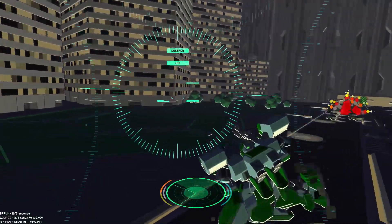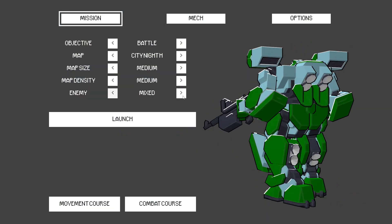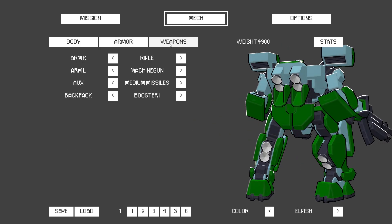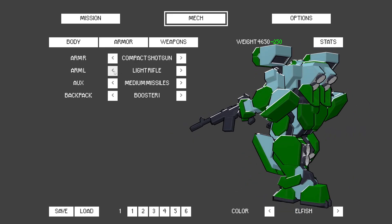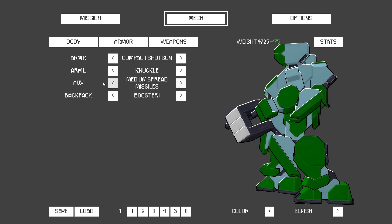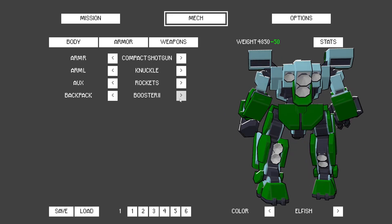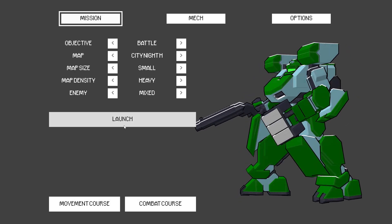Maybe I should give the game a fair shake — we'll do mixed with a heavy map density on a small map with City Knight. Weapon-wise, I want the shotgun — compact shotgun, we'll take that. And you can get a shield and knuckles too? Oh yeah, shotgun and a punch! Then I've got small missiles, grenades, rockets — and we have a Booster 2 Dynamo. I don't know what the dynamo does but let's give it a shot.